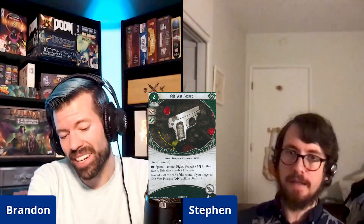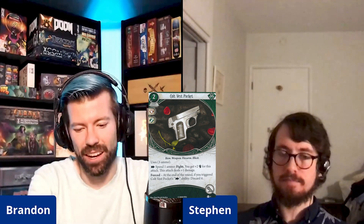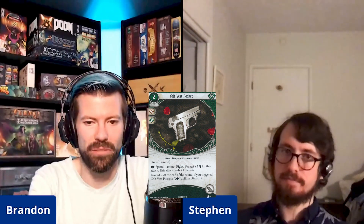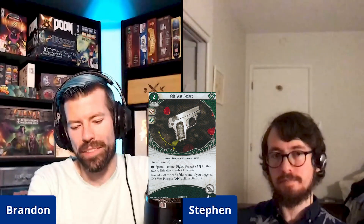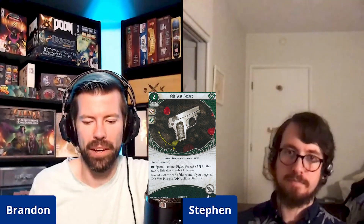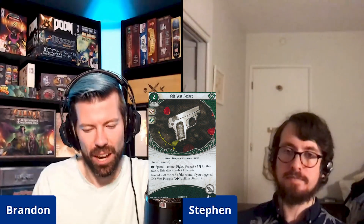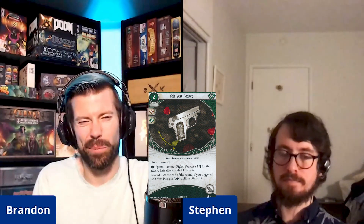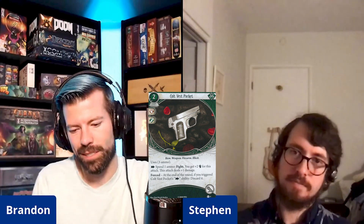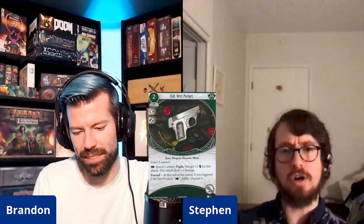This seems like actually one of the least-changed cards. The old one was level zero with one agility icon versus this one having a fist icon — not a huge difference. It still doesn't seem great to me. It uses five ammo so you definitely want to use it with rogues who can get ideally five actions — Tony gets one free for fighting. The fact you don't have to play it as one of those actions is a big leg up.